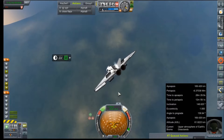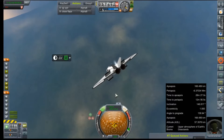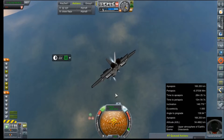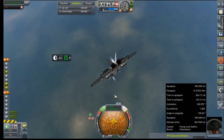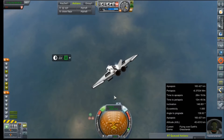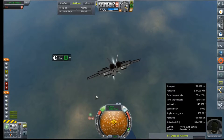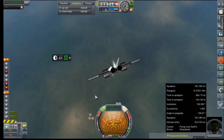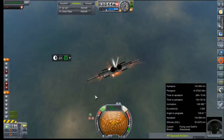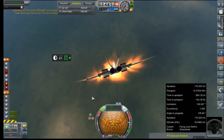All right, Val, start to bring it up — the more you can slow this down, the better. Although none of that is actually working. Oh, 1,400. Come on, Val — oh crap, all of our drogues are gone, they all broke.